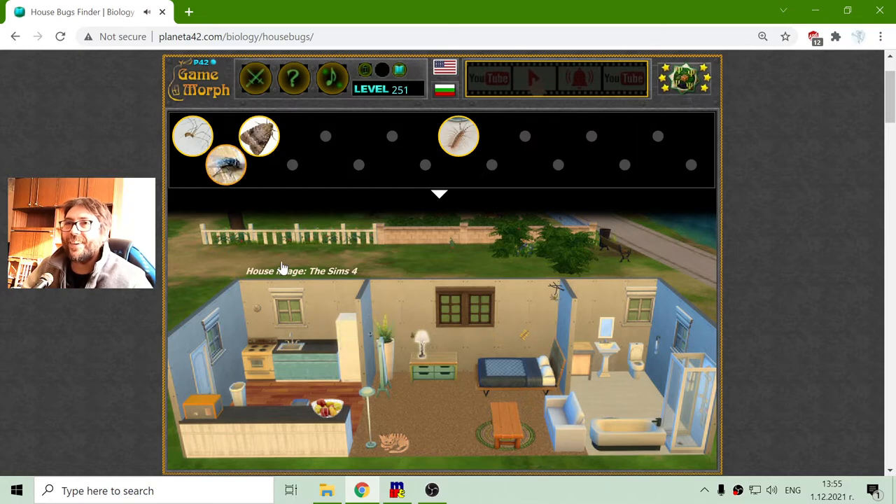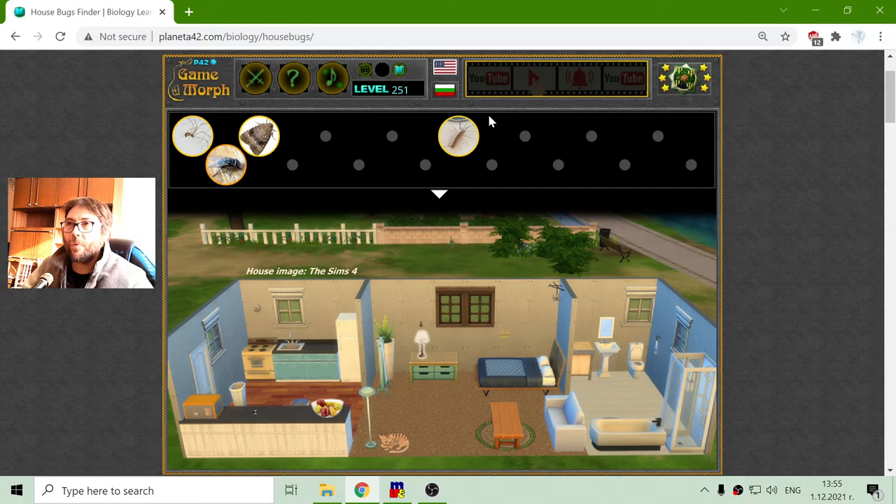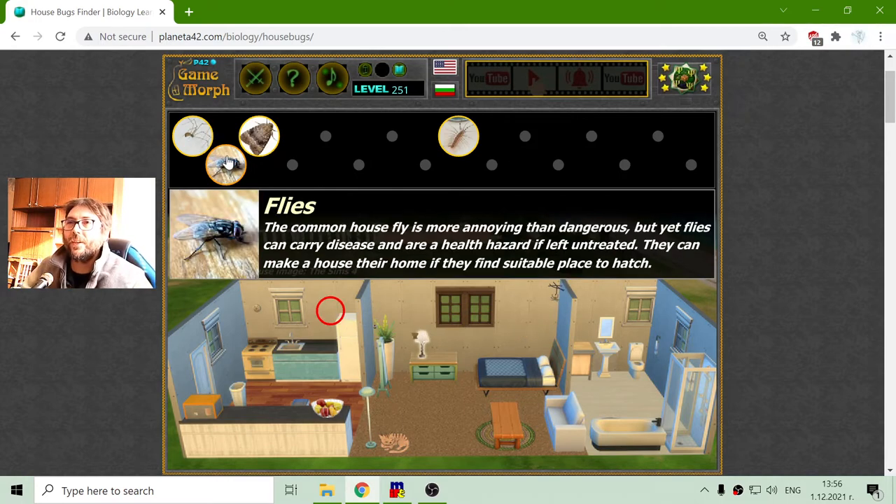And in the kitchen there is a fly. I can see that flies are in an orange circle, while the earlier animals are in a yellow circle — so these are more dangerous creatures. The common house fly is more annoying than dangerous, but flies can carry diseases and are a health hazard if left untreated. They don't typically live in the house; they just fly inside from opened windows and other cracks.